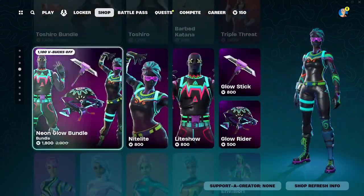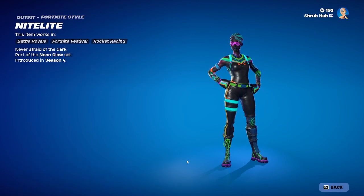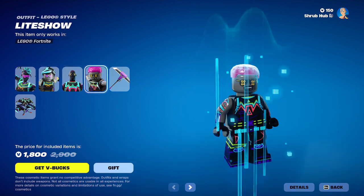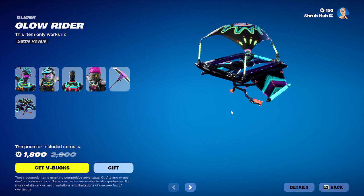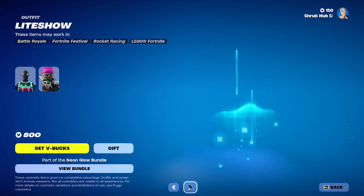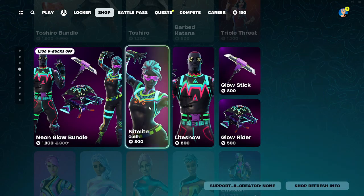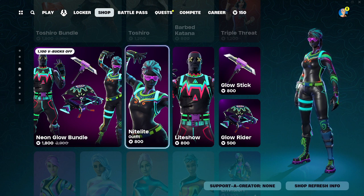Then we have the Neon Glow bundle here back. It comes with Nightlight from season 4 — this is her legacy style. Then we have Lightshow here from season 4, this is her legacy style. And then we have the Glowstick Pickaxe and the Glowrider Glider, both from season 4. You can get all of them. They're pretty okay cosmetics — not my favourite, but if you like this type of design, I'd buy just one of the skins from the bundle.